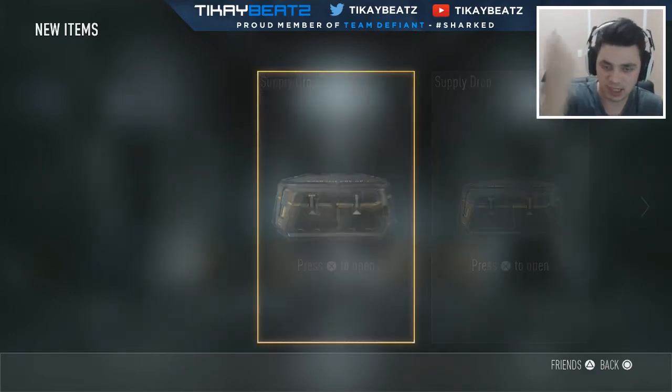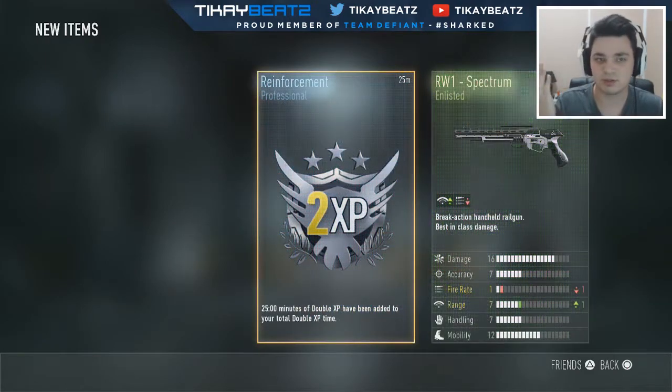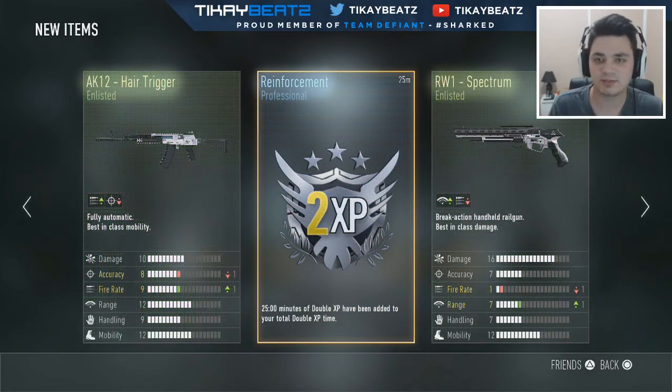So let's quickly click on this supply drop. We got two of them. Hopefully we get a weapon from this one so we don't have to open the other one. Are you freaking serious? We have to use a freaking pistol again. Oh my god. All right, here we go.